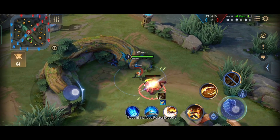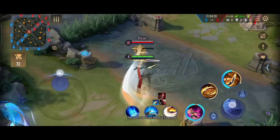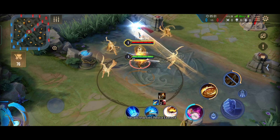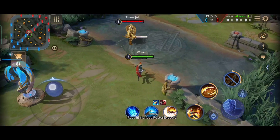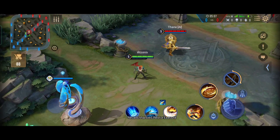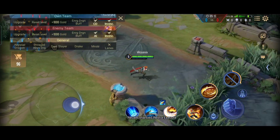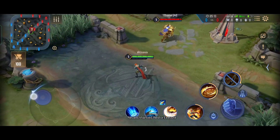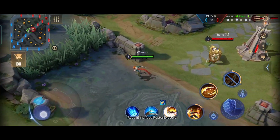The most basic combo for Murad is getting 4 stacks from the jungle, then using your S1 twice to go to the enemies, then using your S2 and your ult, and then coming back to the jungle. Any time a fight is about to break out you have to decide which creep you are going to take your stacks from and how effective you can be in the team fight without even entering it.